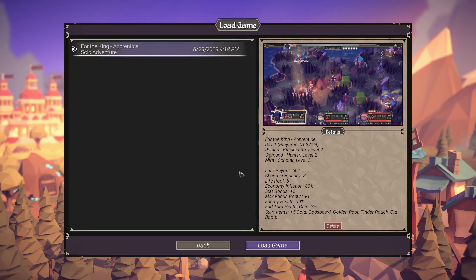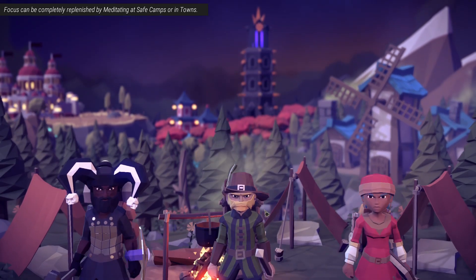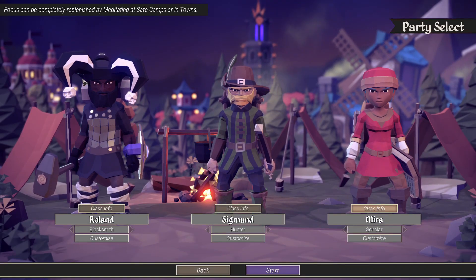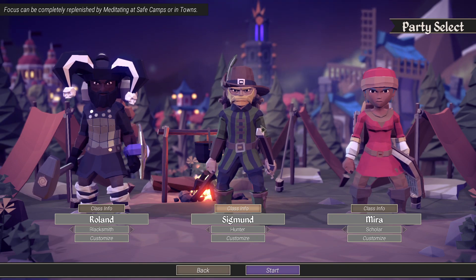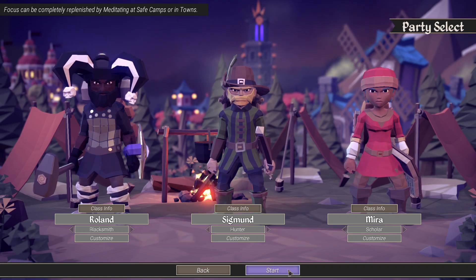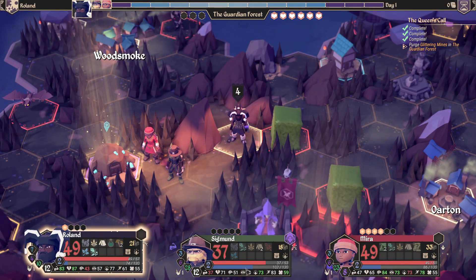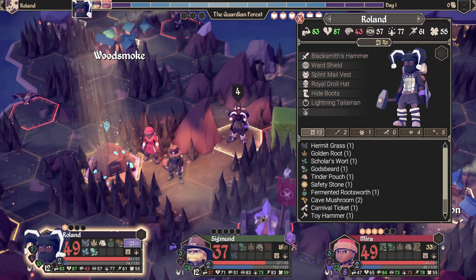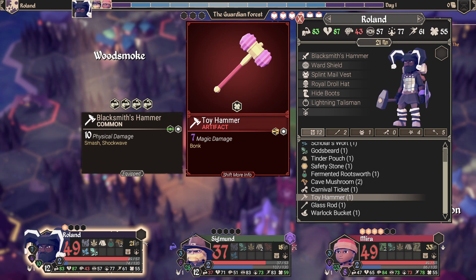Let's load our game — right back where we were last time. We got the jester hat artifact last time; Roland and Sigmund are pretty suited up, but Mira just has the hat. We also got a glass rod weapon and I want to see if we can give that to her. We also have this hammer artifact based on luck — it does magic damage.